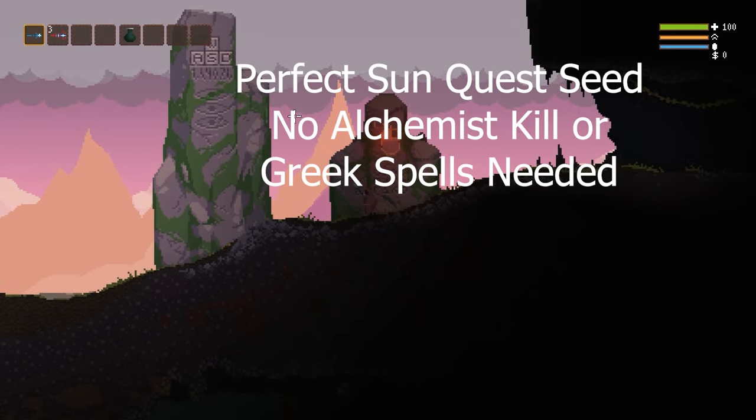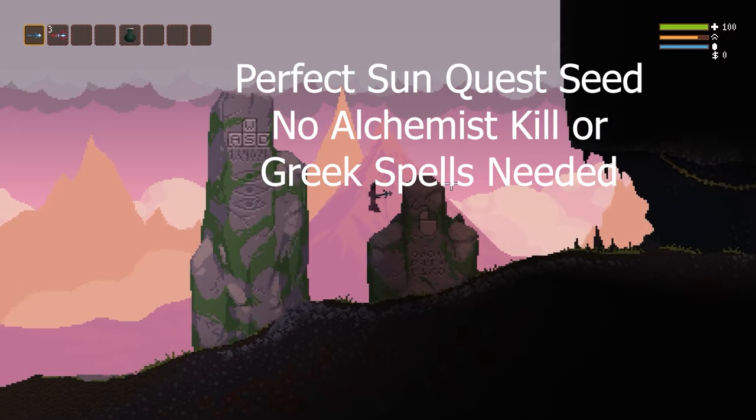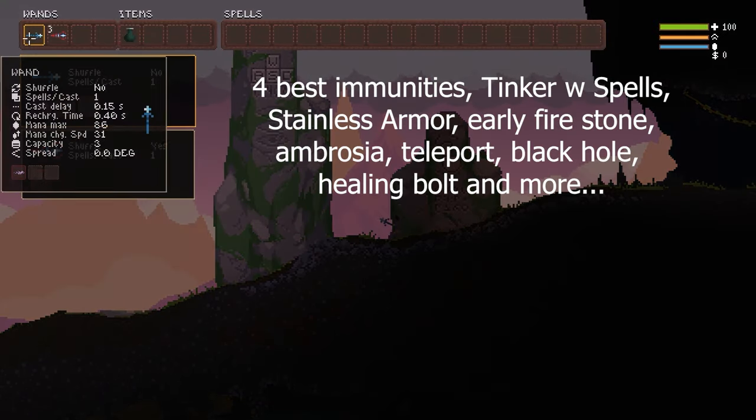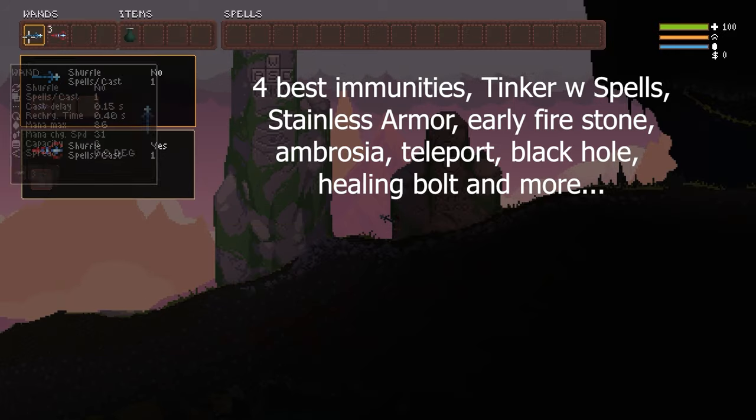What I've done is I found a seed, and I'm going to go through this seed with you and show you some of the locations of the spells, the wands, and the items that will help you to get your sun run off the ground nice and easy.